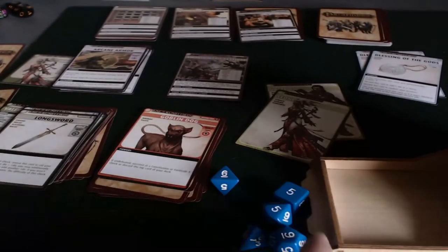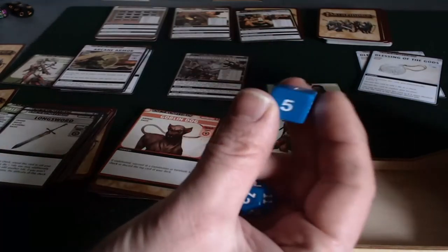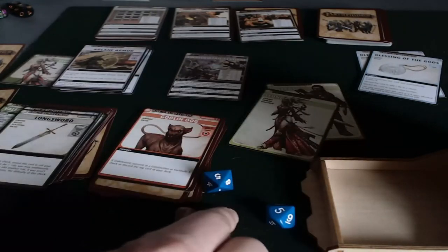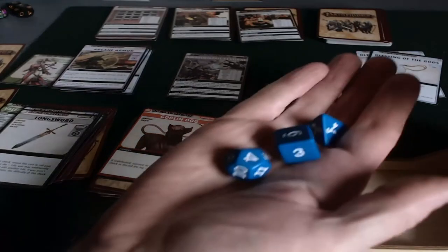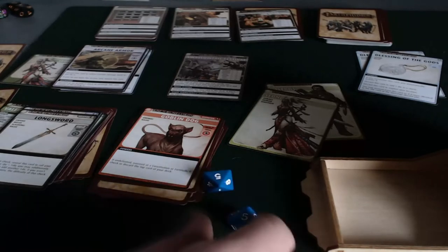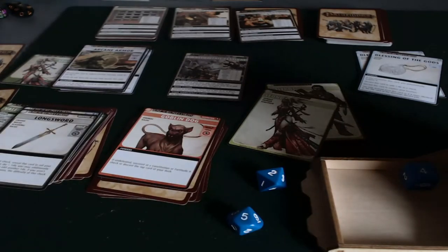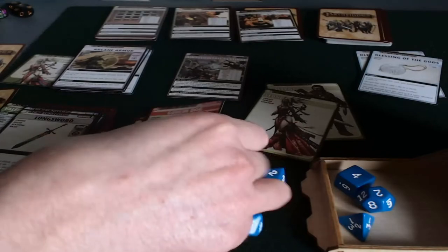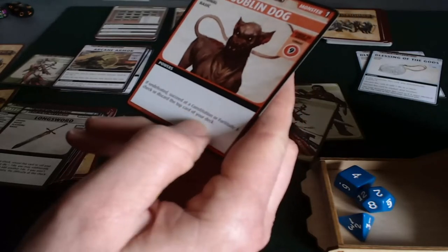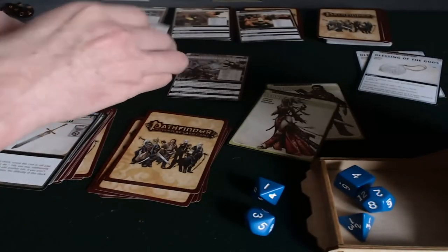Her fighting chance is actually pretty good. She's got a d12 for her Arcane plus two, and a d6 because she discarded that card. And Valeros is in the same location, so he can for free throw in an extra d4. She's trying to get a total of nine — actually seven, because we get a free two from her Arcane bonus. She rolled a four and a seven on the d6 and d4 — so she's already won before rolling her Arcane die. That comes up a two. So she gets eleven total and beats the Goblin Dog. It says if undefeated — well, that's not true, so it doesn't matter. He goes back into the box. She doesn't get anything for that victory; she just doesn't have to take damage. And that's reward enough.